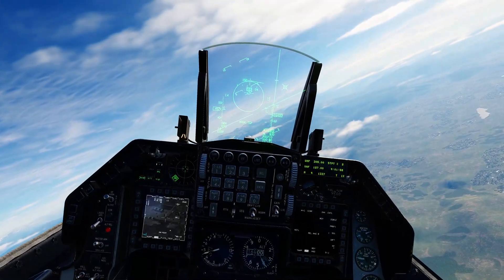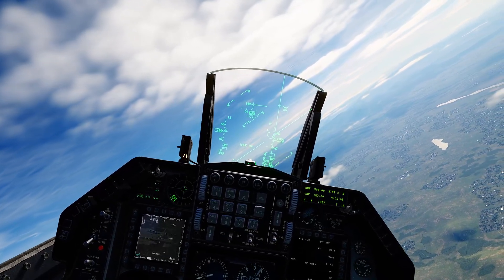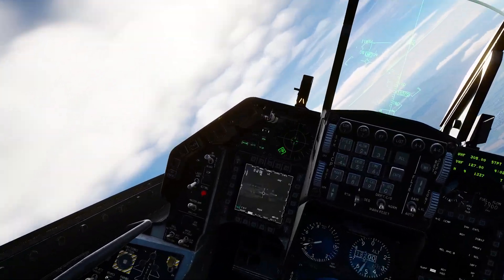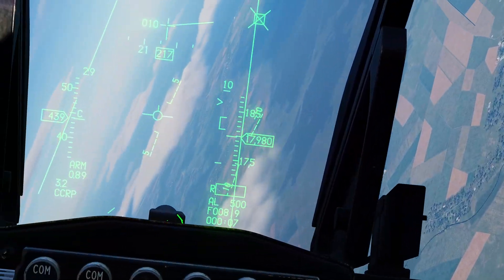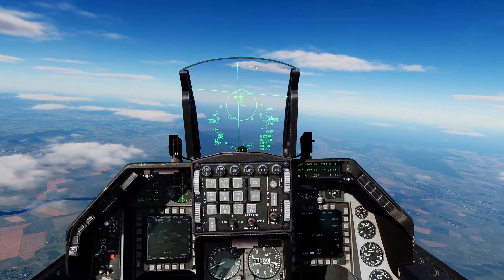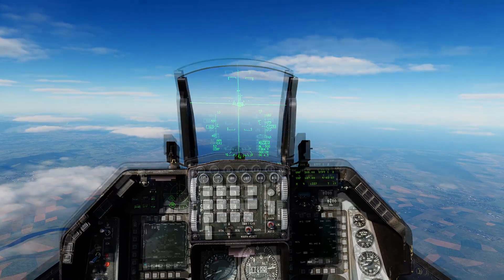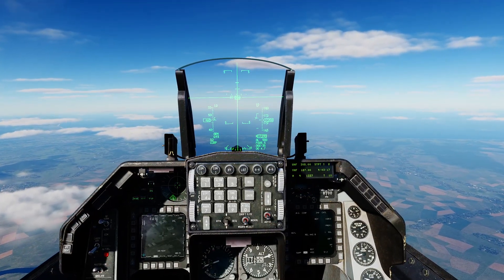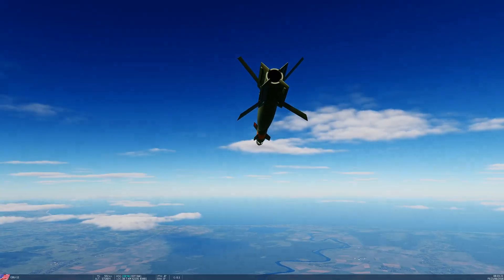We can now turn our autopilot off and run in for an attack. What's my range? Seven miles — that'll just about work. We're using a static target but presumably this would also work for a moving target. I don't need to turn my laser on because I'm going to be using Fly's laser. IP, running in now, 10 miles. Normal CCRP symbology, follow the azimuth steering line. Push and hold weapon release. Bomb has deployed.